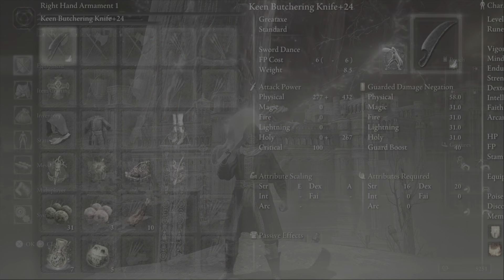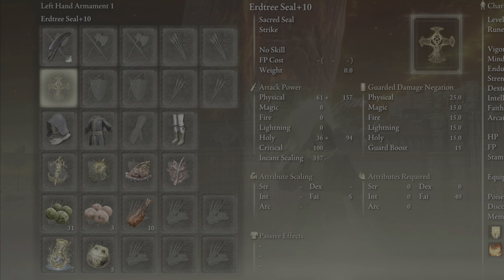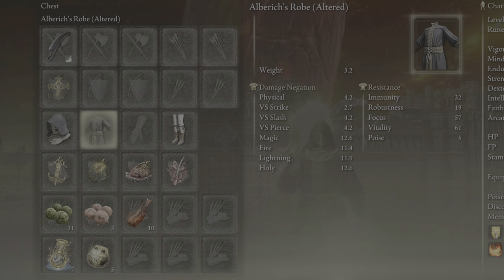For this build you're wanting the weapon Butchering Knife and we're going to be using the Sword Dance Ash of War, and we scale this Keen for our A in Dexterity. Then we're using the Erdtree Seal and this has an S scaling in Faith.